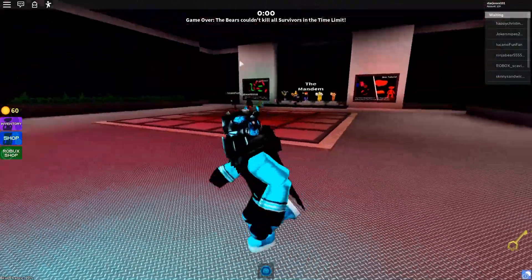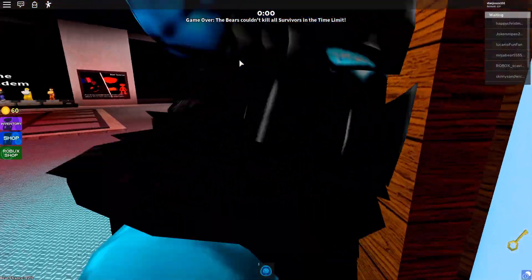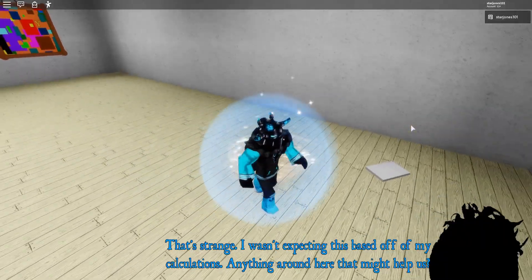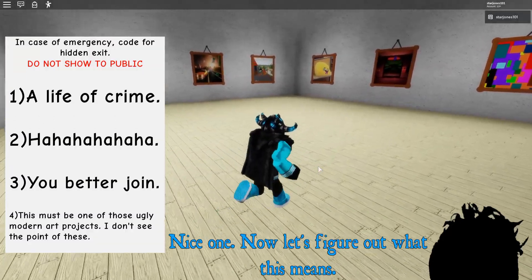So once the round is over, you'll see this door. It's now open and you want to go through this door and it should teleport you. As you can see, I've been teleported and there'll be a piece of paper in the corner of the room. You're going to want to pick that up.